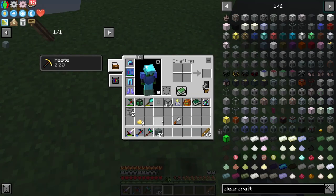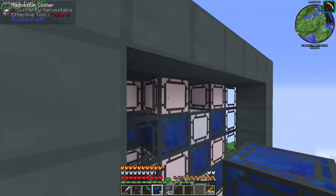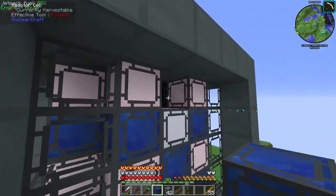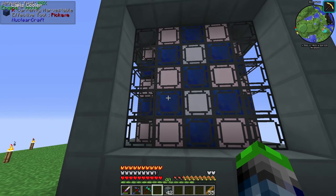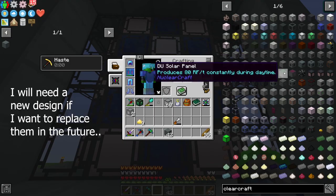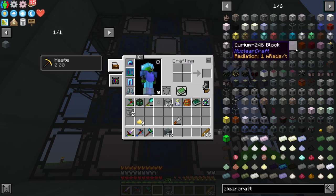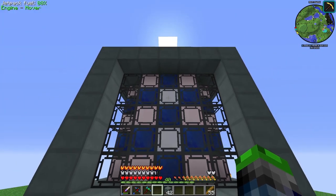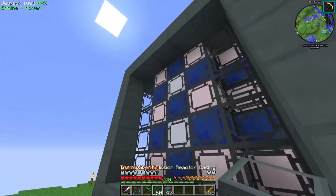The interior of our system is done. I do want to replace the tin coolers eventually — tin only gives 10 cooling which is 120 total, but if we replace them with cryothium we can get 160. Let's put some glass casing up now.